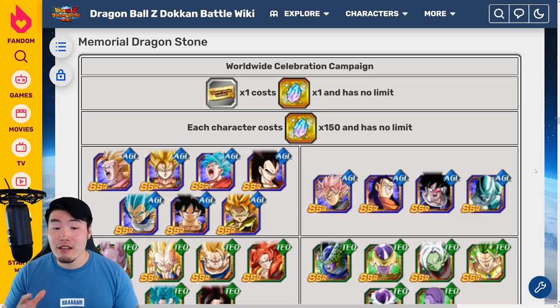How many free-to-play download celebration tickets or Memorial Dragonstones can we expect to get once the celebration officially begins? For those of you that are somewhat new and haven't been through a download celebration before, every year Bandai/Akatsuki will do a tally of the total number of Dragonstones that you spent over the last 12 months since the last download celebration. And then they'll send you one ticket for every 50 Dragonstones that you spent.